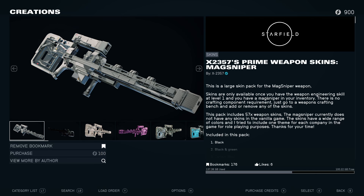Hello there and welcome to another Starfield video. Today we're taking a look at a paid mod — this is X2357's Prime Weapon Skins for the MagSniper. This mod adds 57 weapon skins for the MagSniper, which is kind of insane. The price is 100 credits, which — 57 skins for one equivalent of $1 — is very nice value. But we're going to go check it out anyway.